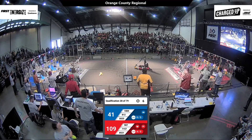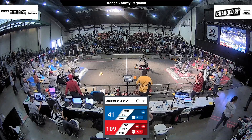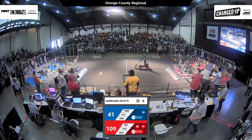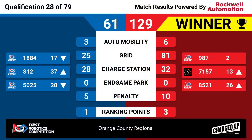7157 and 987 are on the red alliance charge station — can they get it level? Four, three, two — we've got a double level on the blue alliance side! An absolutely incredible match. The final result: red wins 129 to blue's 61. Both alliances also earned bonus ranking points to help out their ranking for the playoff tournament tomorrow.